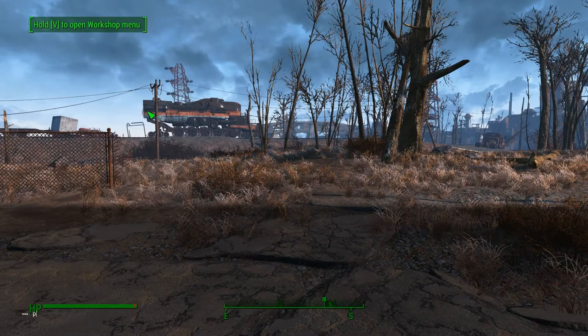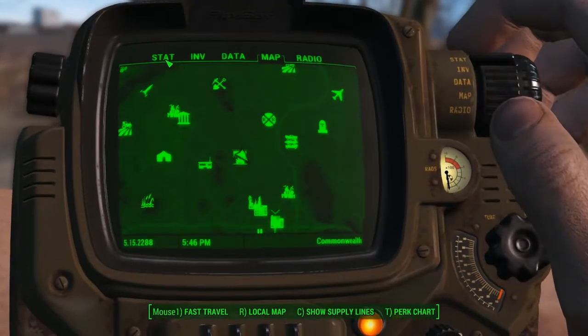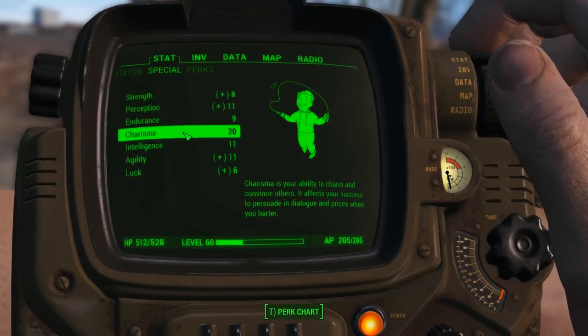The easiest way of course would be to just open the command console and type in the right command to increase your Charisma, like 'player.setAV Charisma 20'. And believe me, that would be a lot more easier than the only way I figured out so far.